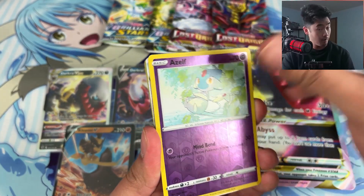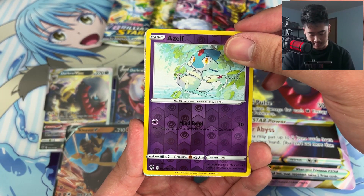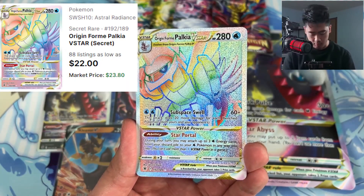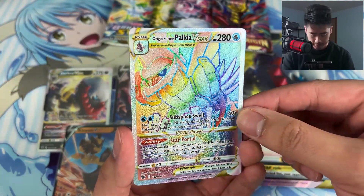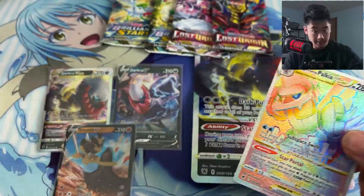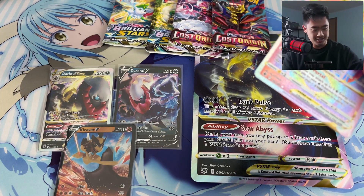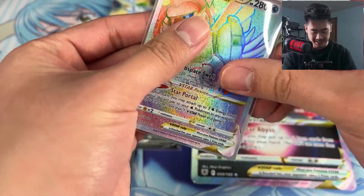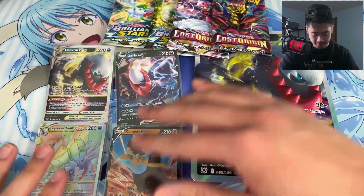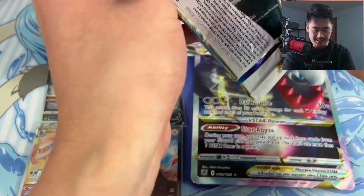We got a V-Star! Which one is it — take your bets right now! Astral Radiance, which V-Star did we get? Did we get a Dark Rai? Oh wow — it's a rainbow V-Star! Look at that — Palkia! Getting lucky! These Pokémon packs are treating me right. I think they're trying to show up the Yu-Gi-Oh cards. I might have to do round two for this. Now let's get some Brilliant Stars in here and keep the train of hits going for this Black Friday special.